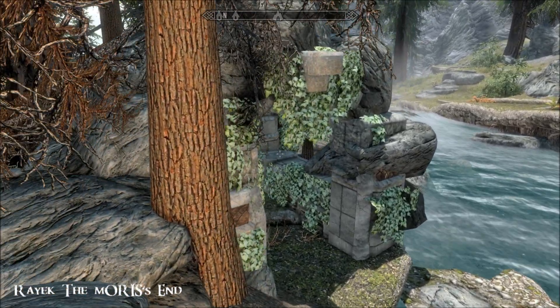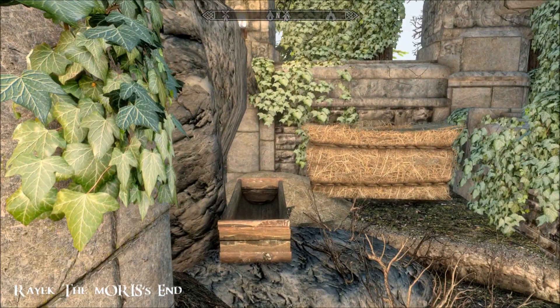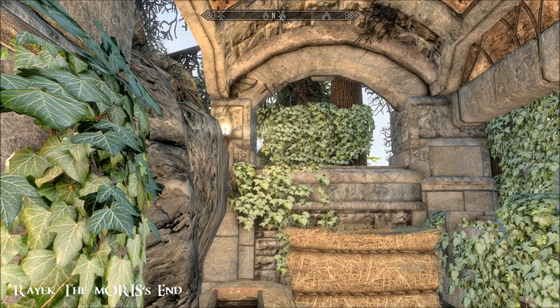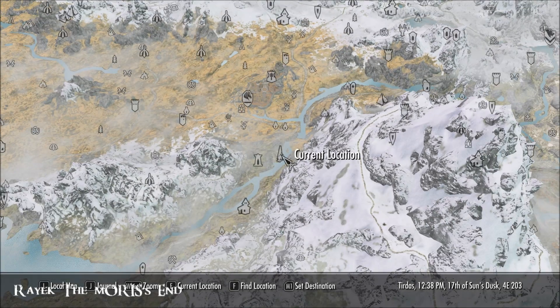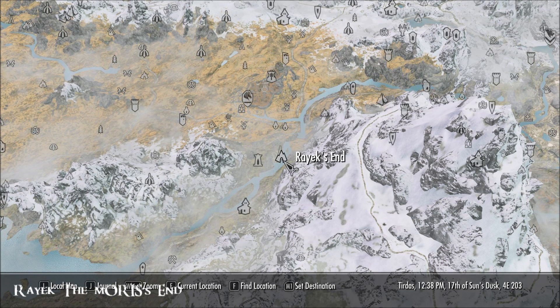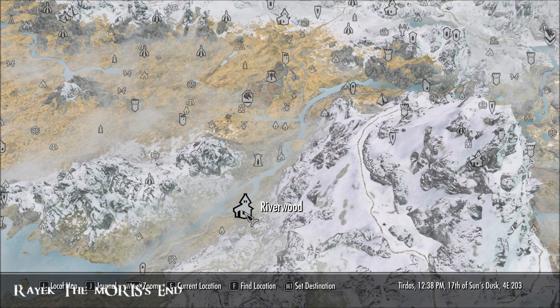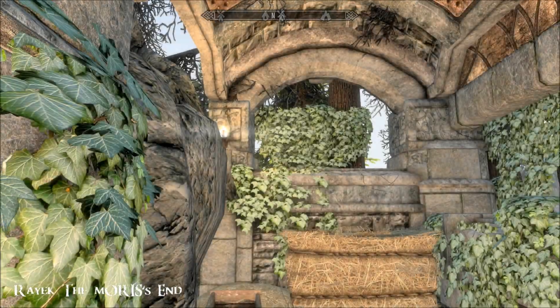I don't remember if there was a stable here previously — I'm not sure. I'll show you where we are on the map in case you've not seen this mod before. Here's Riverwood, and there's Rayek's End, right on the river. I've got a few mods around here: The Cat's Store, Arcadia's Farm, Cottage in the Woods. My Riverwood is also modded — I've got Kryman's Riverwood installed.